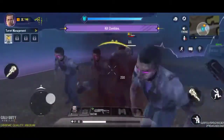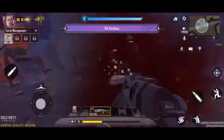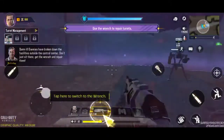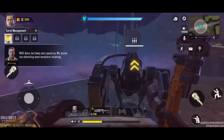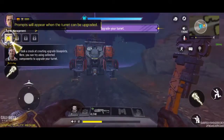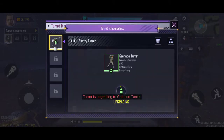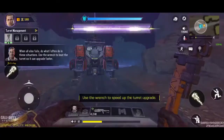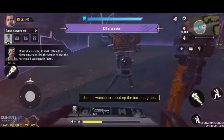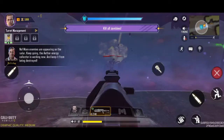The turret's under attack. Damn it — enemies have broken down the facilities outside the control center. Keep your guard up. My scans are detecting more monsters. I took a crack at creating upgrade blueprints — you can try using collected components to upgrade your turret. More enemies are appearing on the radar. Keep going. The ESA energy collector is working now — keep it from being destroyed.